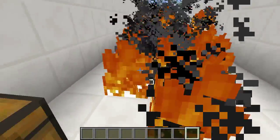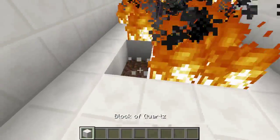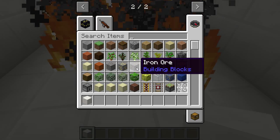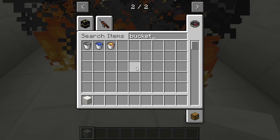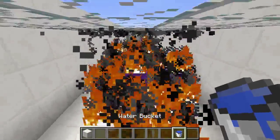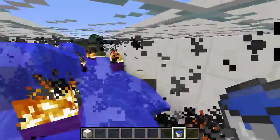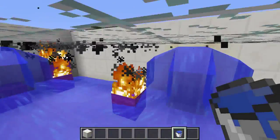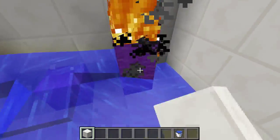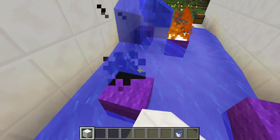We're going to have to put out this fire. I'll get a bucket of water — I just don't want it to ruin our next demonstration, because the next thing is pretty resource-intensive on computers. So we'll just put down a few splashes of water there.